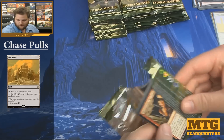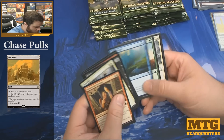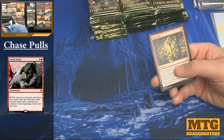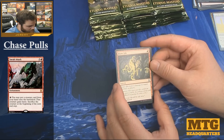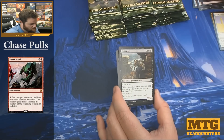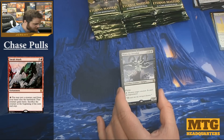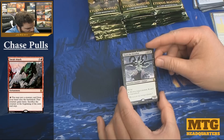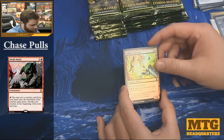I'm looking forward to drafting this set — I think I've gotten some of the archetypes down. I'm definitely going to do a bit more research than I normally do before I draft because it's going to be $30 or $40 a draft. Flame Jab, Necratog... give me a foil! And Visara the Dreadful — six mana, five-five legendary Gorgon. And we have a foil Wildfire Emissary.